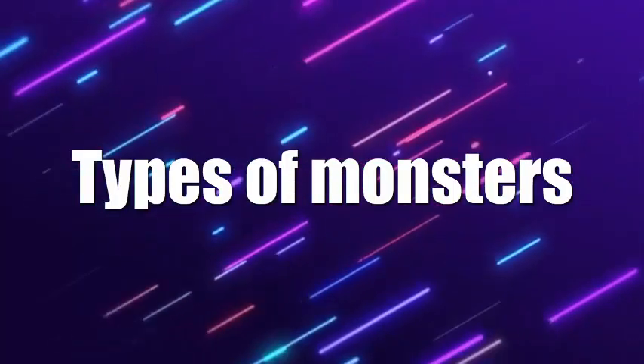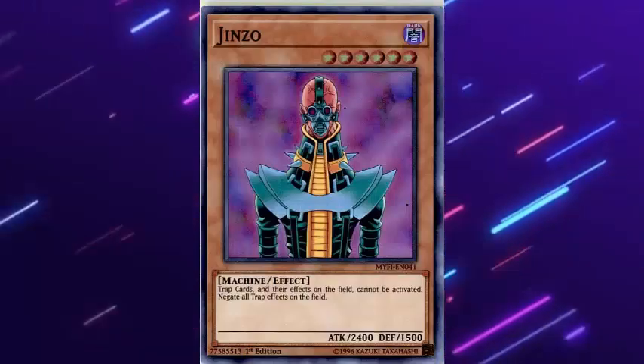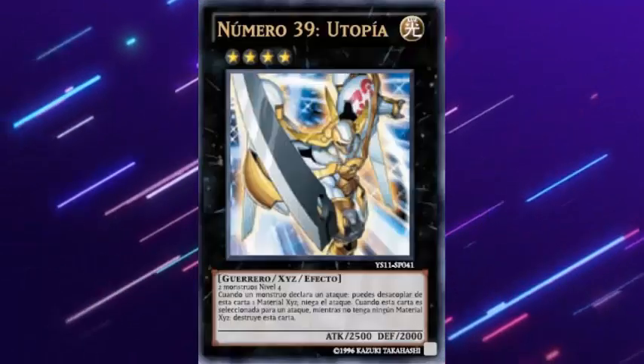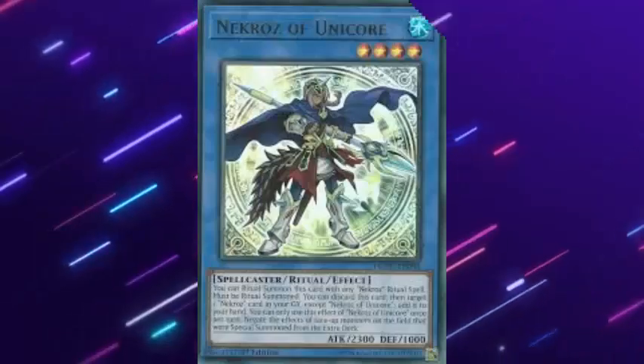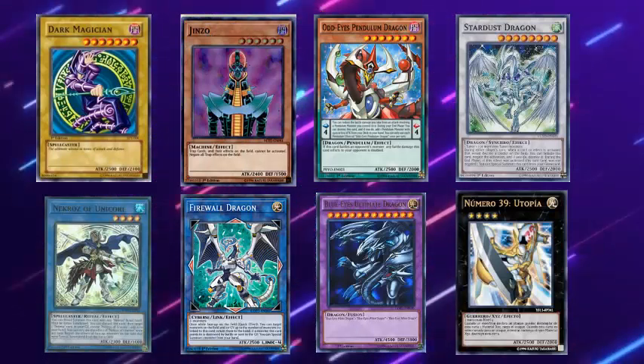9. The attack and defense. The types of monsters are the following: normal monster, effect monster, pendulum, synchro, fusion, exceed, link, and ritual. Each of these has their own way of summoning, that is, different ways of using them in the game.